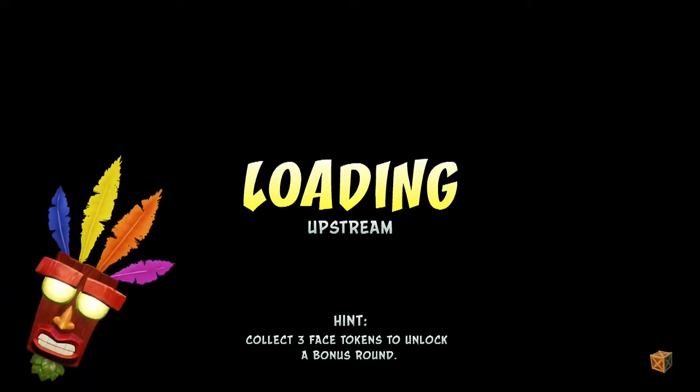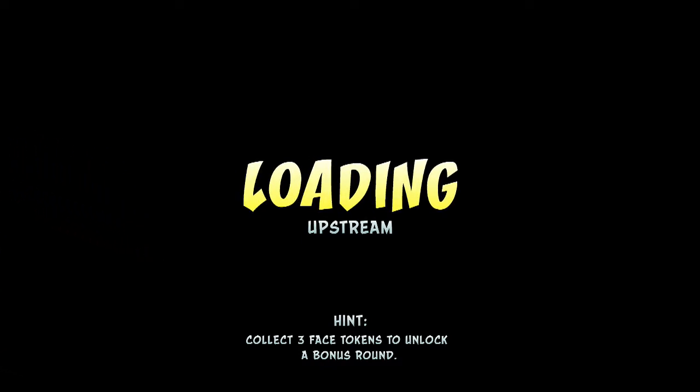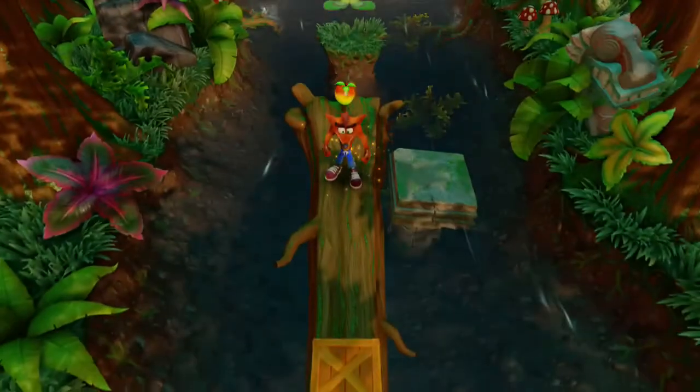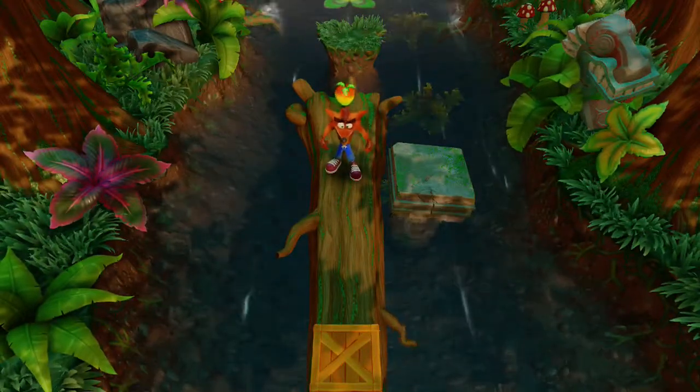Let's see our hint. Sometimes it gives us the same hint. Collect three face tokens to unlock a bonus round. You guys saw that from the first part — where I collected those three faces and got to go into the bonus round. Alright, so here is Upstream.